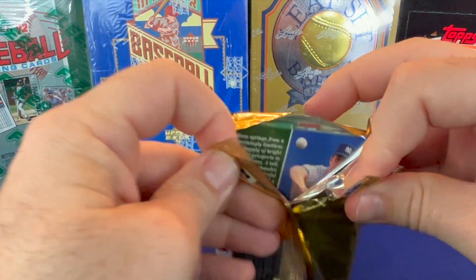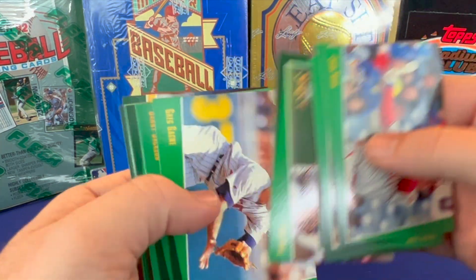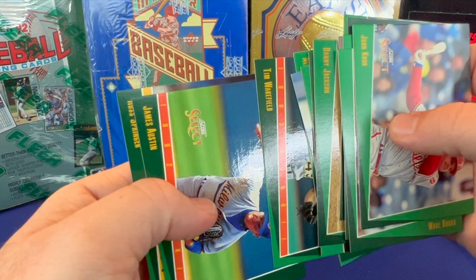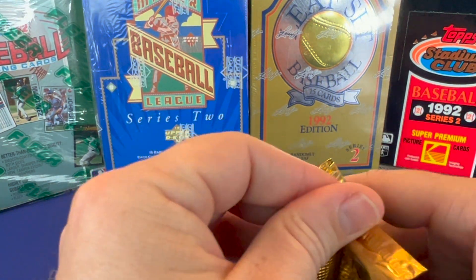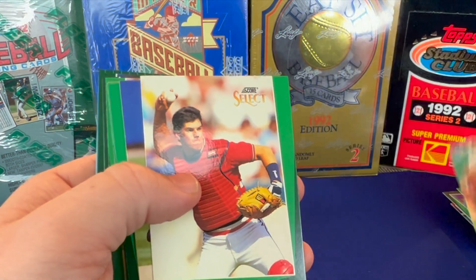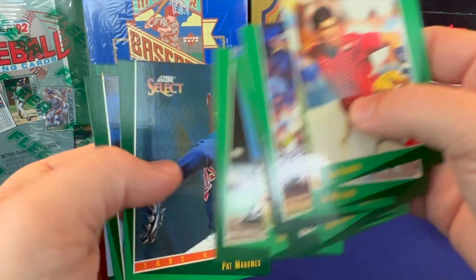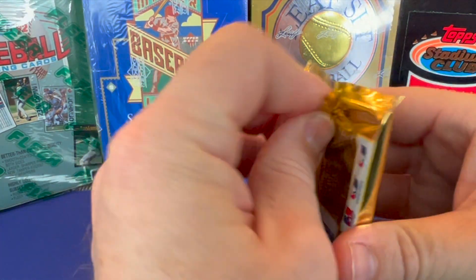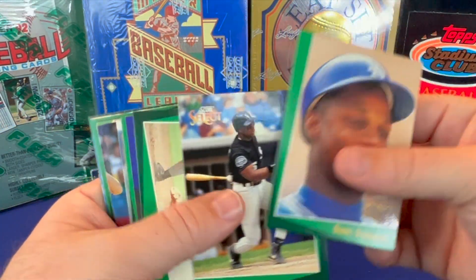Maybe not the greatest name on the insert, but I'd prefer a Ken Griffey Jr. insert — that would be kind of a cool one. People like Ken Griffey Jr. or Boggs. Greg Gagne, Bobby Witt again, Tim Wakefield, Glavine, Robin Yount. Daryl Strawberry again with Frank Thomas.